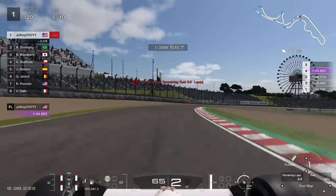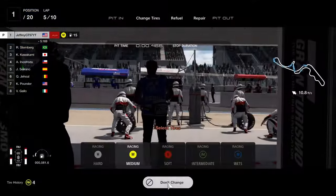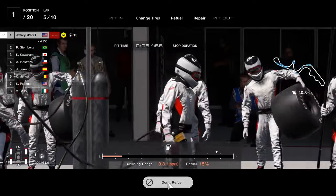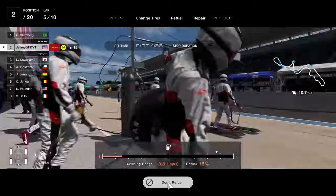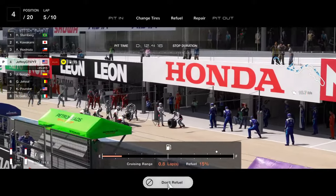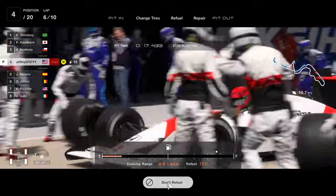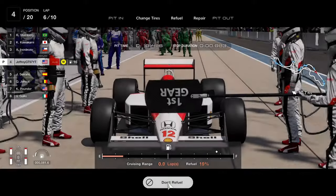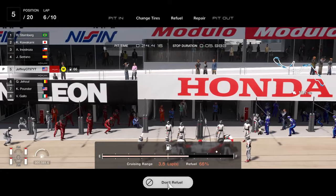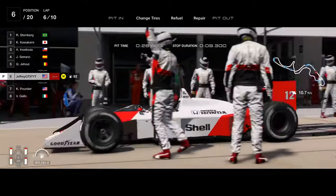Lap 5 is going to be our lap to pit. We're going to stick on fuel map 1 the whole entire race. As you can see, I just took the lead from the main leader. Just like the other races, just add fuel to the car — the tires are still in great shape. We're going to fall back to 5th place, but no need to worry. By lap 7, the main leader should pit, so don't worry, they will pit. They won't be able to stretch their fuel out like they did at Autodromo.